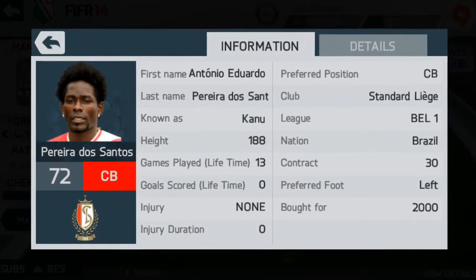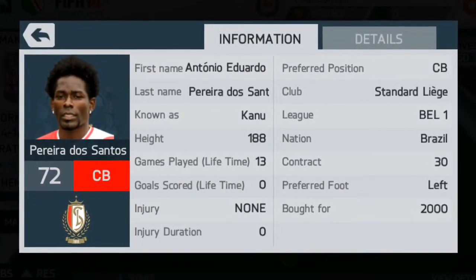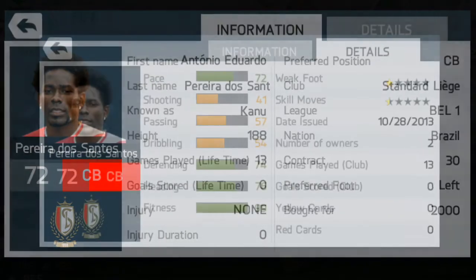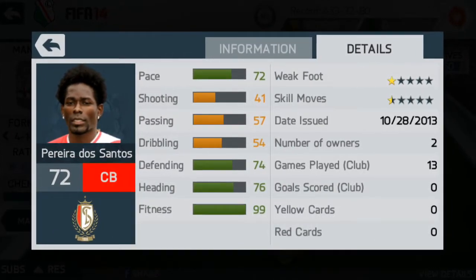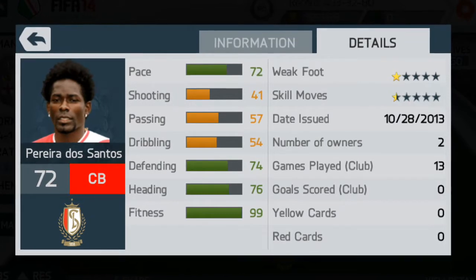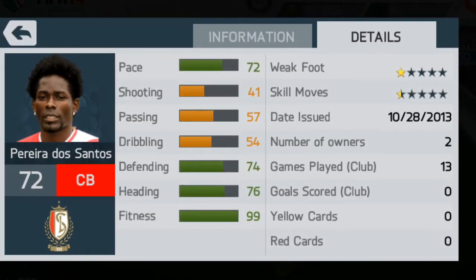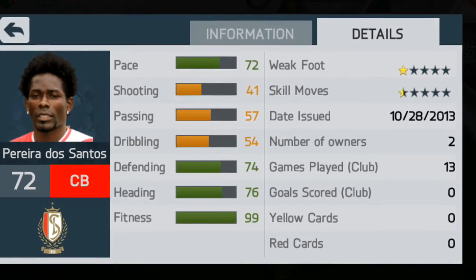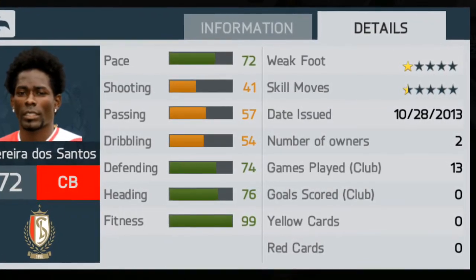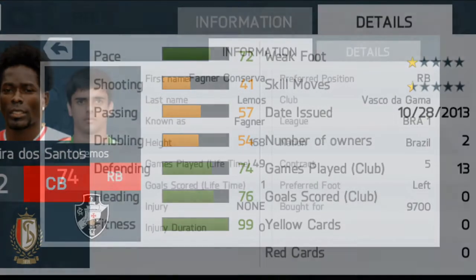My second centre back is Canu. I know I could have got Antonio Ferreira, but he was a bit expensive at the time and he's not as good defensively, though he's got better pace. Canu has 72 pace with 76 heading and 74 defending. He hasn't scored any goals for me either, but his defending really shows — he drops back sometimes and collects the ball on the counterattack.